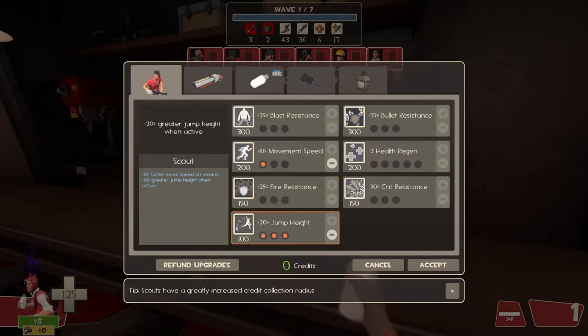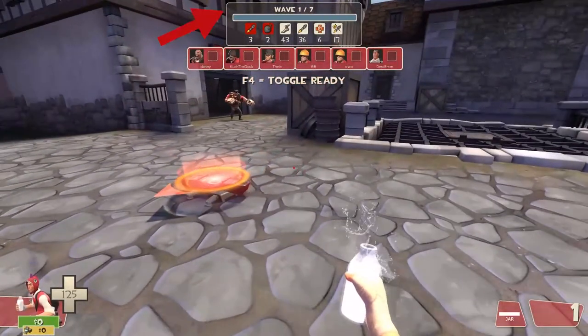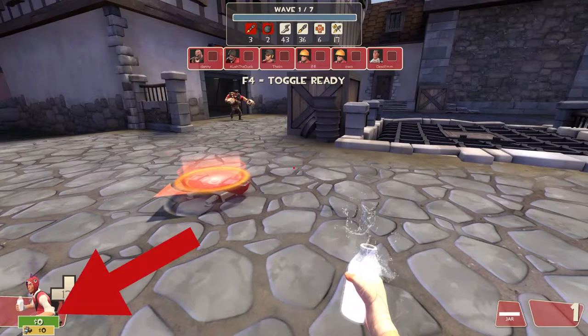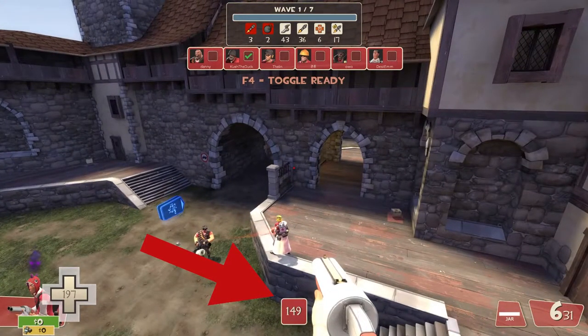After you spend all your money in the shop, you will notice there are new UI elements. On the top you can see the wave counter, what robots are attacking in the wave, and the ready screen. This is where you see which person on your team is ready and which isn't. On the bottom left, you have the money you currently have in the green box and the amount of money lying around in the yellow box. As soon as someone presses ready on your team, a timer starts to countdown and shows when the wave starts.